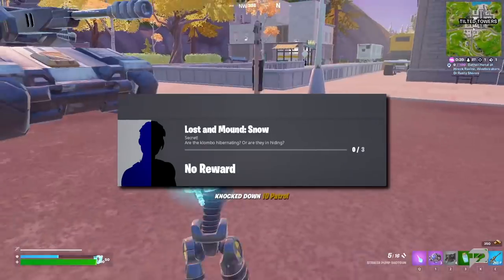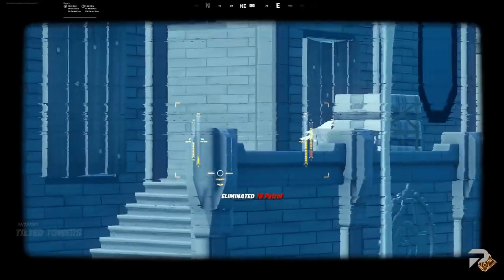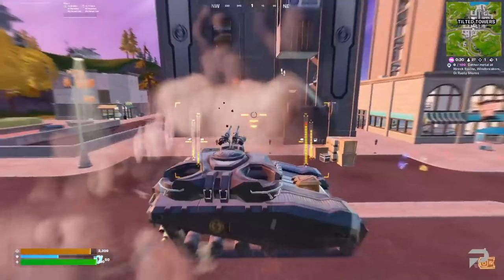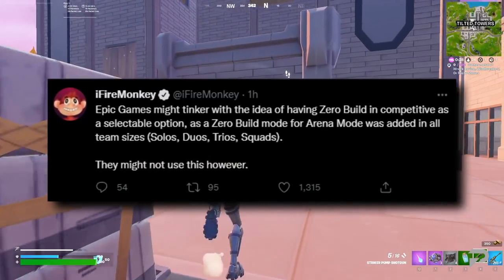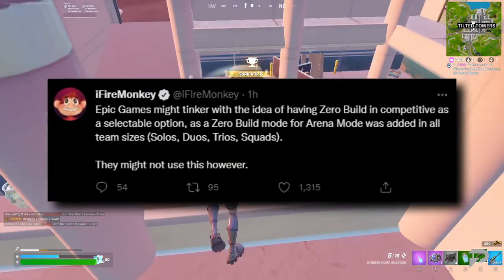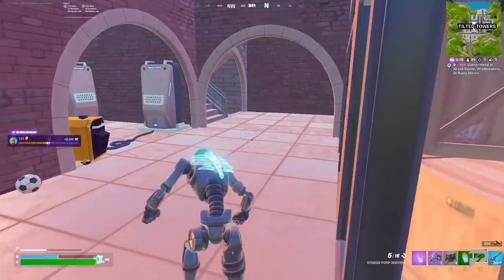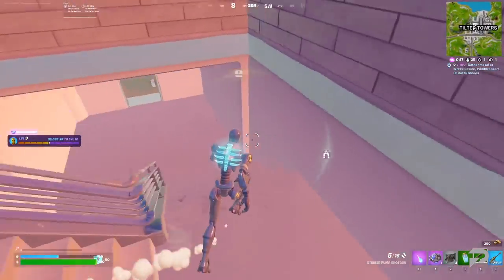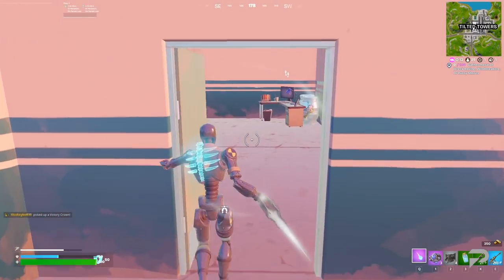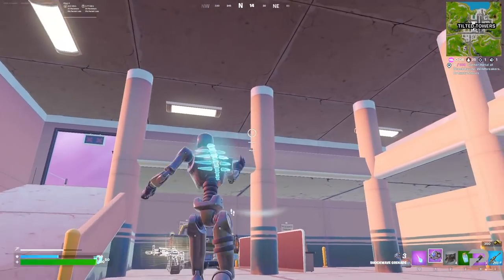Exciting times may be coming for fans of the zero build mode. If you want something more competitive, Epic Games is apparently playing with the idea of a zero build competitive mode. A zero build arena has been added to the files in all team sizes. Whether this actually happens is up to Epic, but with zero build tournaments already coming up, there's a pretty good chance they'll end up doing it.